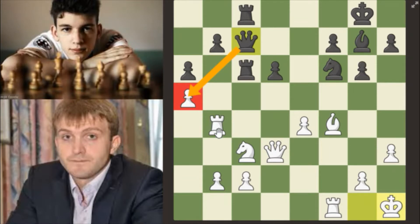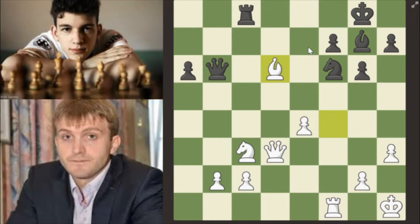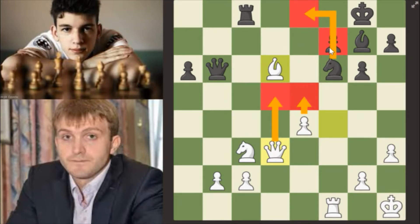There are a lot of useful points here. If you take on a5, I'll take on b7. Now b5, expanding. a takes b6, rook takes b6, takes b6, bishop takes b6. Now preparing to play e5 and d5 in the future — targeting the f7 pawn.